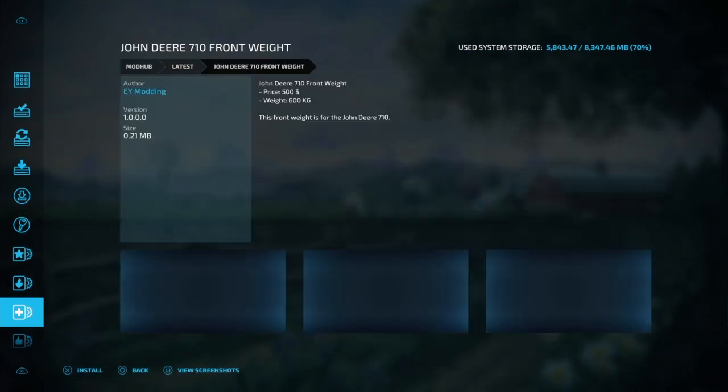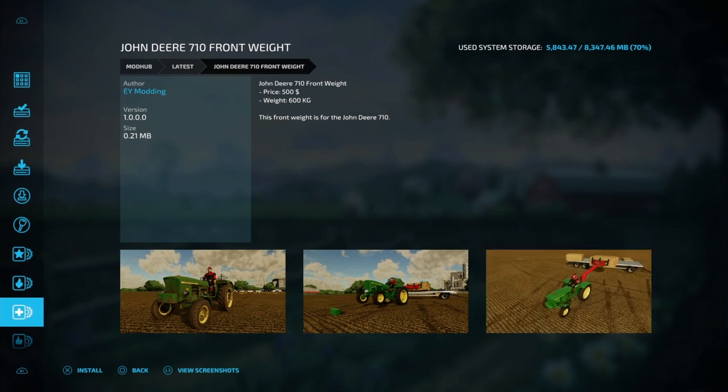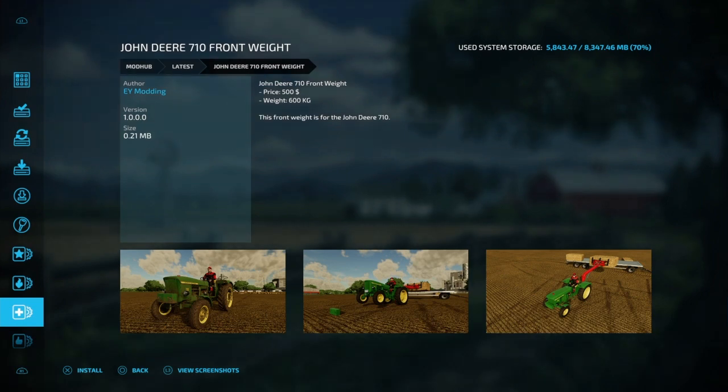We got the John Deere 710 front weight. Basically, it's a front weight for the front of your tractor if you're picking stuff up — bales or whatever.